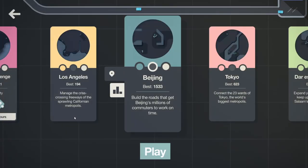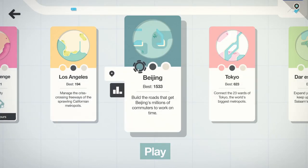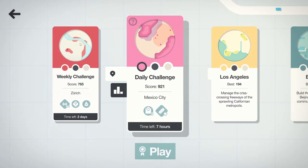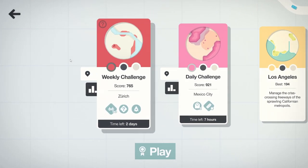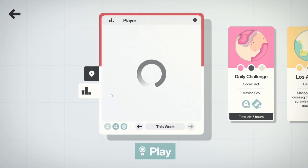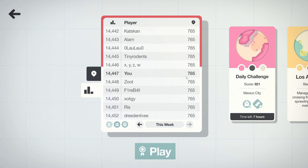I don't really like playing in night mode, it hurts my eyes. You'll see some of these — Beijing, best, 1533. It's absolutely terrible when you look at the high scores, I'm like seven and a half thousandth in the world. Today what we're going to be doing is the weekly challenge in Zurich. The daily challenge you can only do once, but the weekly challenge happens every week and you can do that as many times as you want. I am currently with a score of 765 and 14 and a half thousandth in the world.